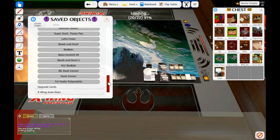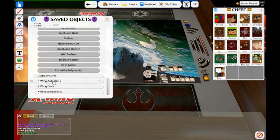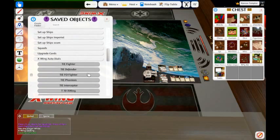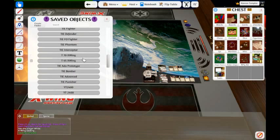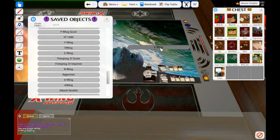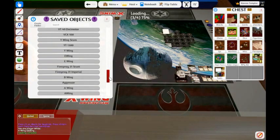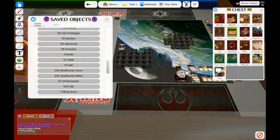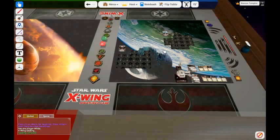Now I am going to need the new auto dials. As you can see here, I have X-Wing auto dials — that's another folder I have. You can download this folder from the Google Drive link I will put up in the tutorial. I am going to look for an E-Wing dial, and then also the YT-2400. And then we are done with the chest, so we will clear out of that.